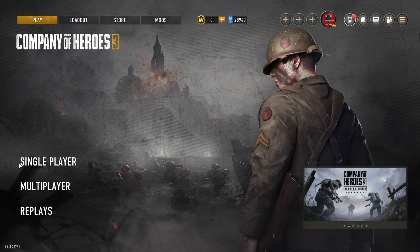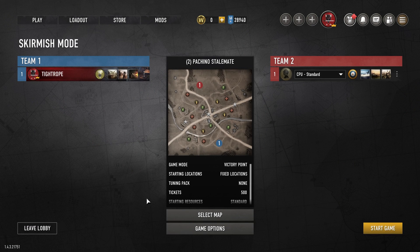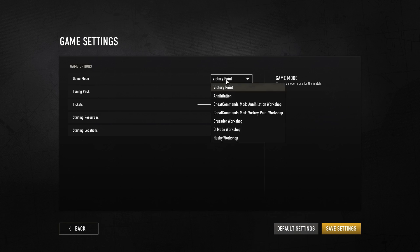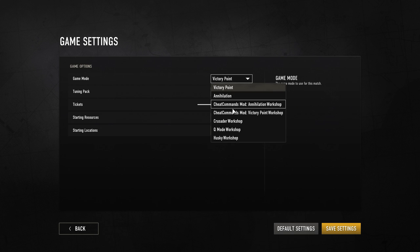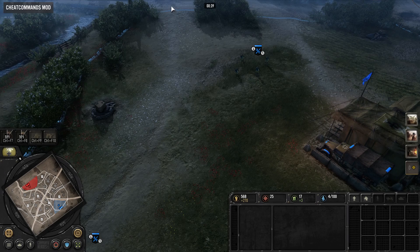I usually use the mod in single player skirmish, so let's set one up. Go to game options, game mode, and choose between Cheat Commands mod annihilation or victory point. I usually use annihilation because it doesn't have the victory points along the top of the screen, allowing for more viewing space.